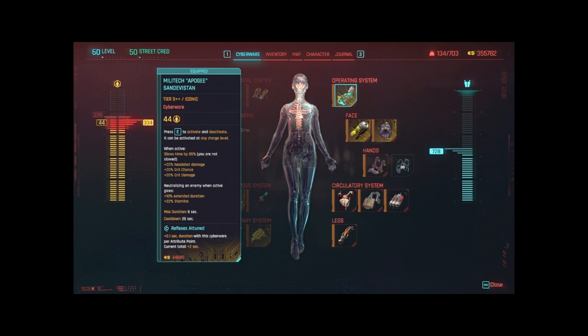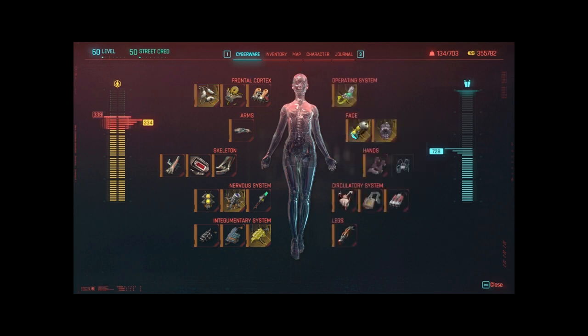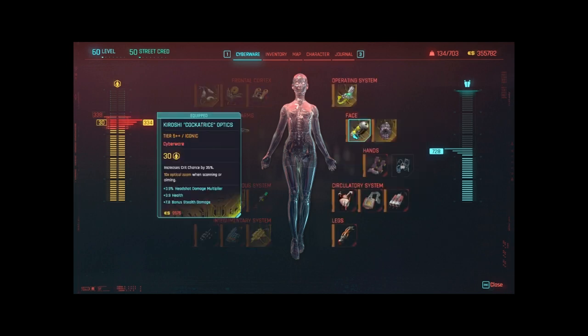The next one you'll need is the Axoddle. This cyberware synergizes well with the Sand Devastan by reducing the cooldown time every time you neutralize an enemy, allowing you to slow down time more often and making more protracted fights a little bit easier. The last required cyberware is the Karoshi Cockatrice Optics, an eye cyberware. This will increase your critical hit chance by up to 35%, meaning you'll be doing more damage more often, and this will synergize well with a few character perks we'll discuss later.